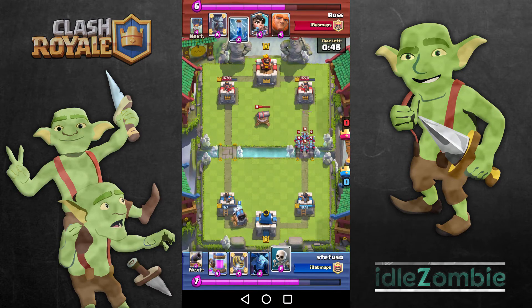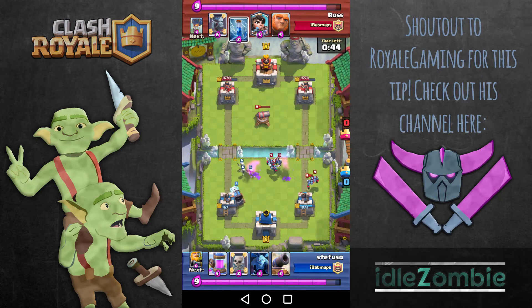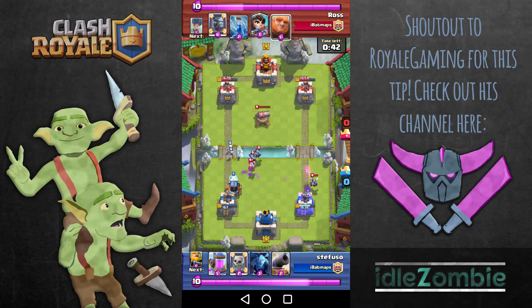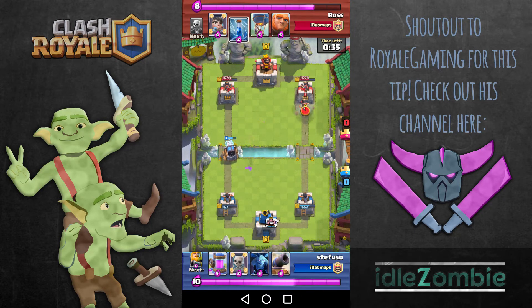Hey guys, welcome back. Today I'm going to give you another quick tip which, if pulled off correctly, will give you a massive elixir advantage. Did you know that the best counter to the minion horde is the skeletons? As a one-elixir counter for five, that's a four-elixir advantage — a whopper.